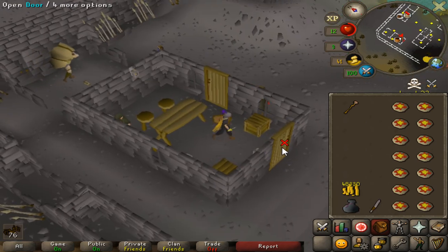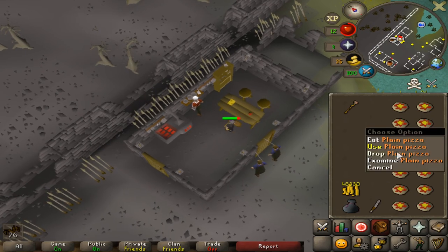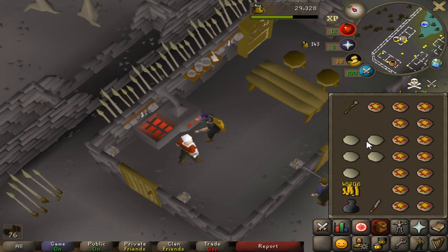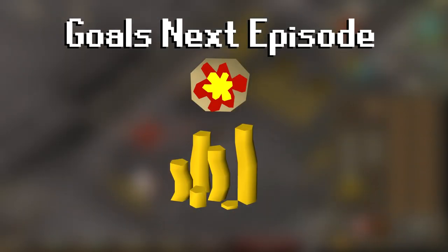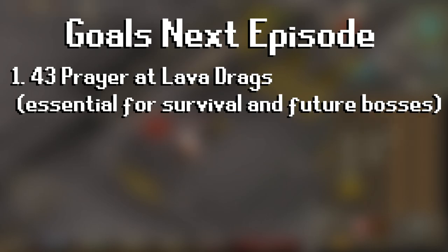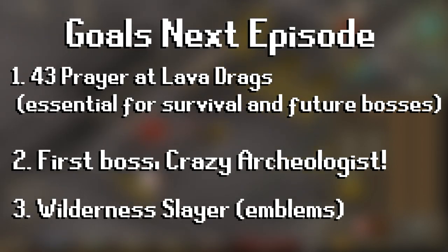The wilderness just seems to be a very good area to obtain cash with so many high-alc drops. Since I'm already here I'm going to do one more stock-up of pizzas for future use. Now that we have all the supplies to boss, I'm going to cut this episode off here. Goals for next episode: camp the lava dragons for 44 prayer to get overheads — they also drop a bunch of useful items — then head over and test our luck at the Crazy Archaeologist. Might also do some wilderness slayer to get those combat stats up. Until next time, thanks for all the support on the first episode — next episode is going to be absolutely amazing!